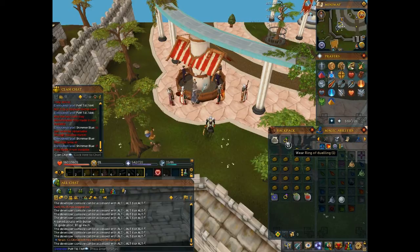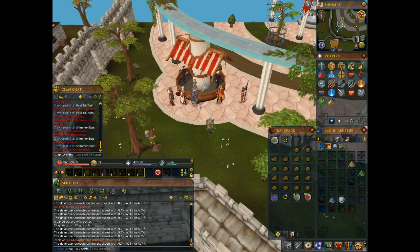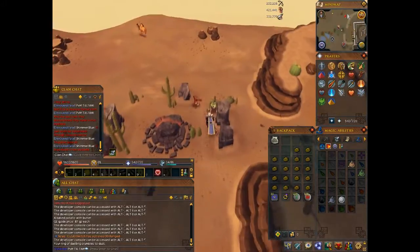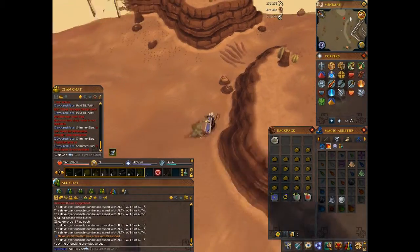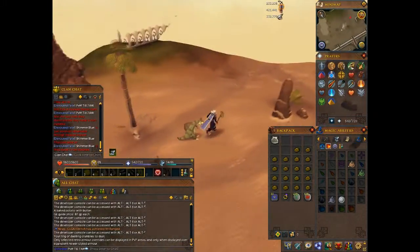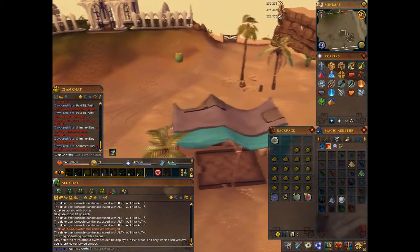Grifolaroos are located right beside the Mage Training Arena. The easiest way to get there is to use a ring of dueling to the Duel Arena. Once you teleport there, run north and follow the path — it's pretty simple. Keep running north then go east a bit and you should reach the Mage Training Arena. You'll see a bank there, then go north through the gate.